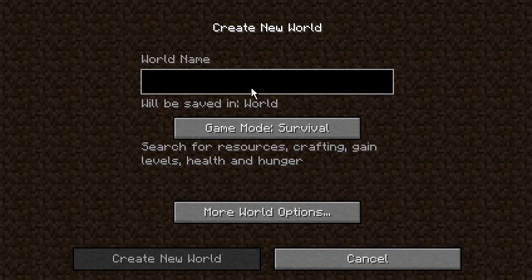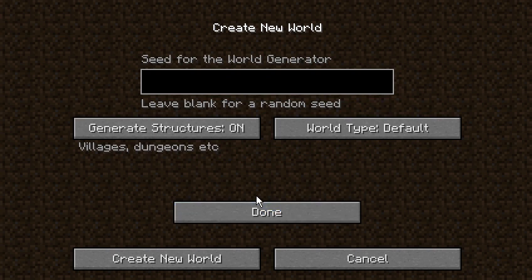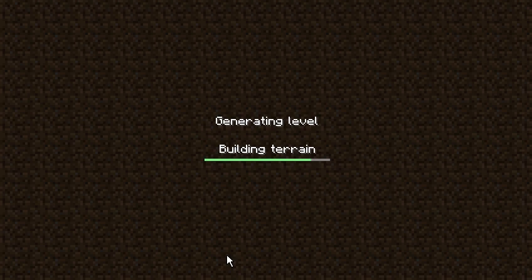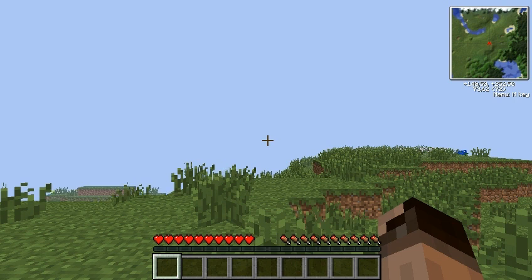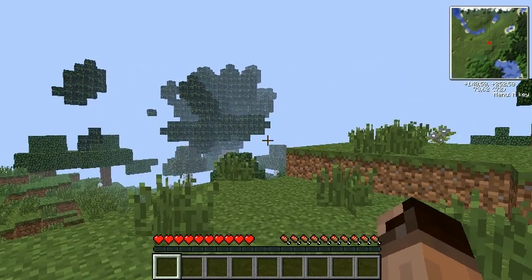Hello there, beautiful Minecraft addicts! Let's play — let's try a seed and see if something good happens. This is the first time I've tried this seed, so let's see what happens. As you can see, I have Zan's minimap in the top right corner and about 10 FPS. Man, this is killing my computer.